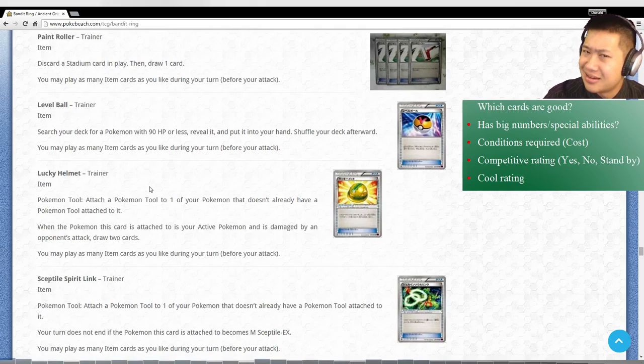Lucky Helmet - I gotta eyeball this and actually try this out, but it looks okay. If your Pokemon is damaged you get two cards. This eats up your Poke Tool space that might go into a Muscle Band, but we'll see how well these two cards work together and if they'll deck you out or something.